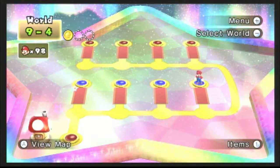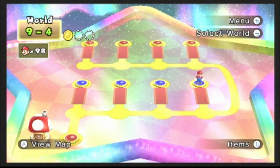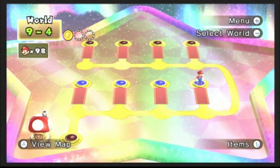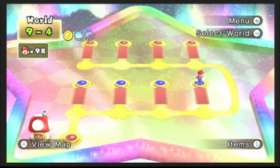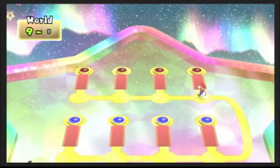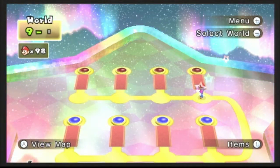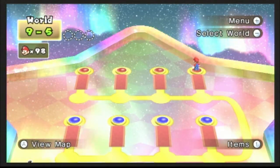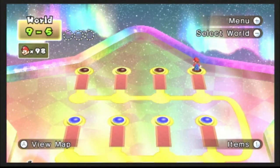Hello, everybody! This is Ultimate Lifeform RB, and welcome back to the new Super Mario Brothers Wii playthrough. In our last episode, we continued World 9 with 9-3 and 9-4, which means we are halfway done with World 9. We've only got four levels left to go, and it won't be long before this playthrough is done. However, we still have some tough levels to overcome, and we are starting this episode with 9-5.